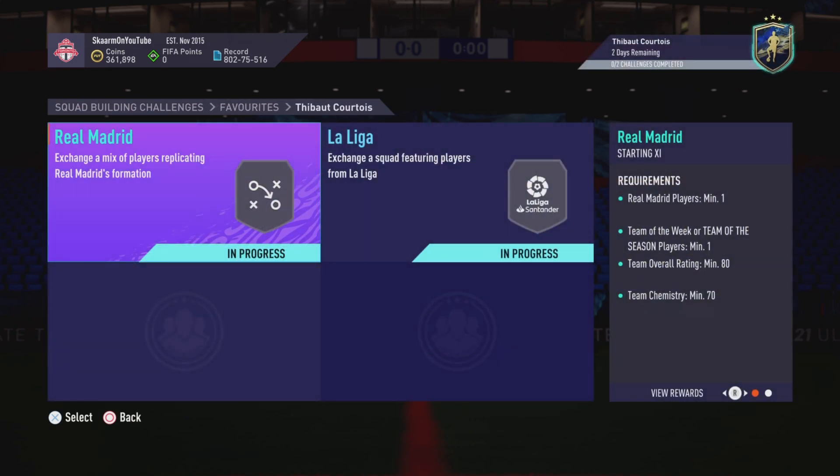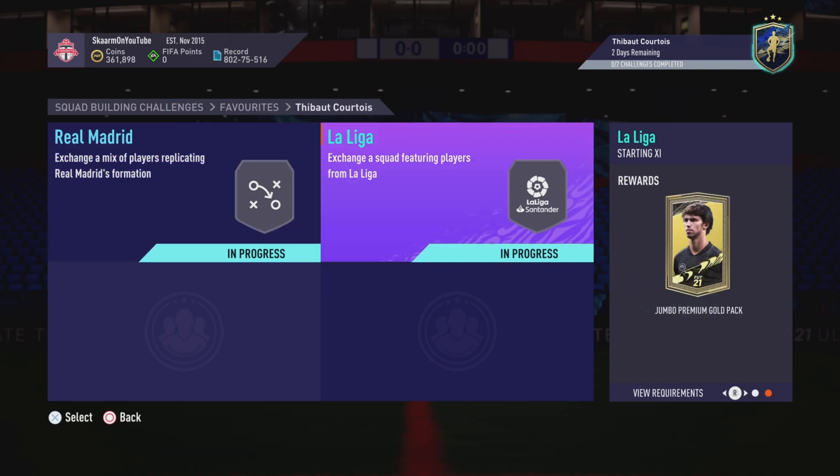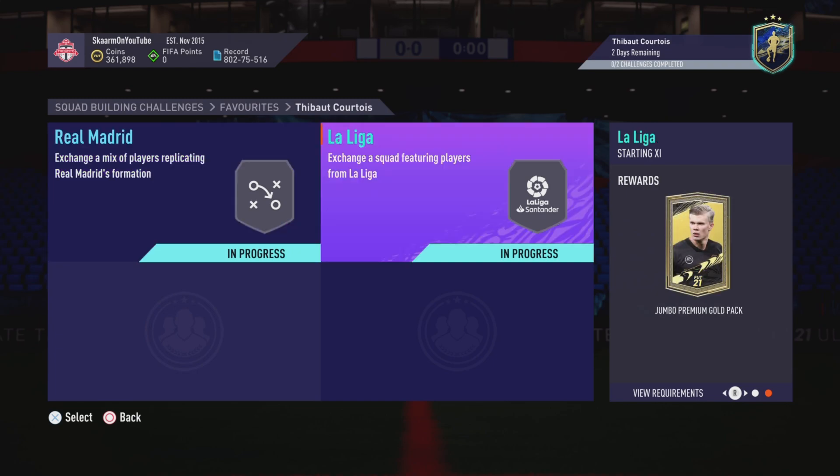This SBC is not too bad in price either — it's going to cost us 95,000 coins to complete. No loyalty is required for either of the two sections, and you do get yourself two tradable packs in return, though both packs are very bad in my opinion. The Real Madrid section specifically will cost us 25,000 coins and the La Liga section will cost us 70,000 coins to complete.